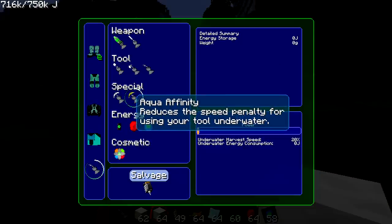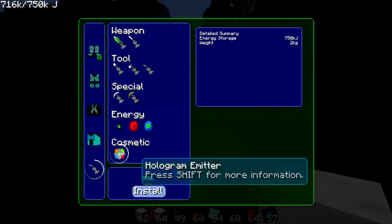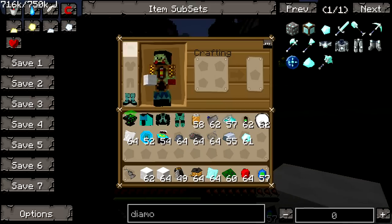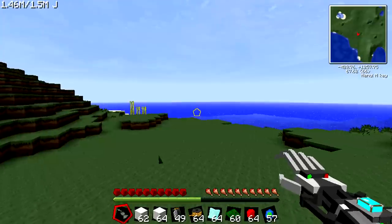The servo motor reduces — well, increases — the speed of mining underwater. We have our elite battery. You can make it whatever color you choose — I love how you can make everything a different color. That's the power tool set up.